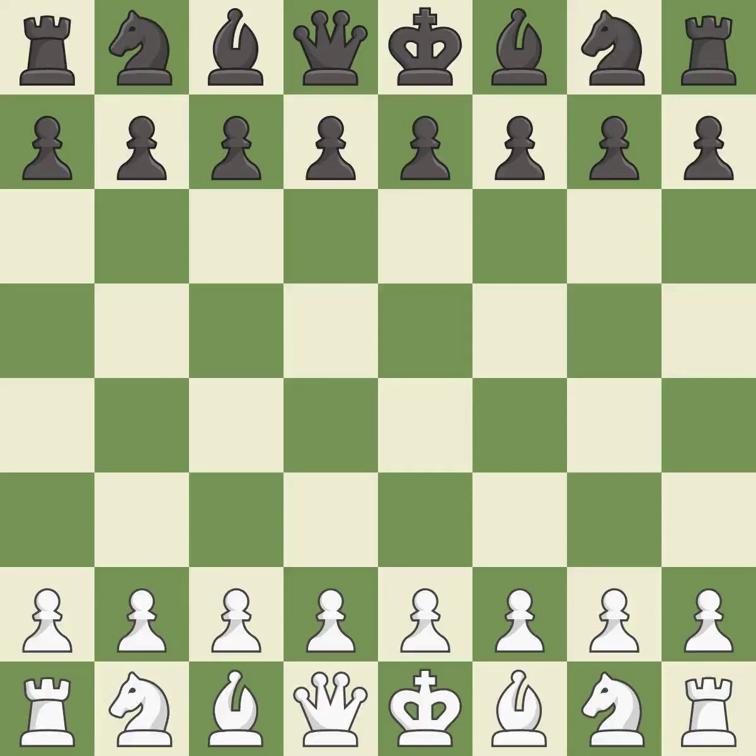Sicilian Defense, Open, Prince, Venice Attack. Move 6: Nbd7, Nf5, D5. Sharp — a back and forth game where both players had chances.